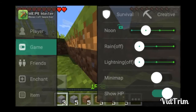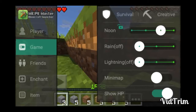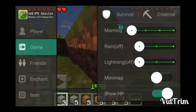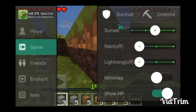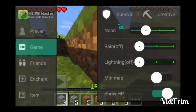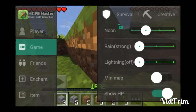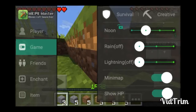You can lock the time or set it to morning, noon, sunset, or night — I'll leave it at noon since that looks pretty good. You can turn on rain and turn it off, turn on lightning and turn it off. There's also a mini map — I'll show you that in a second — and you can show health bars.